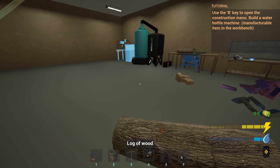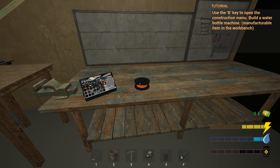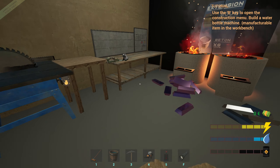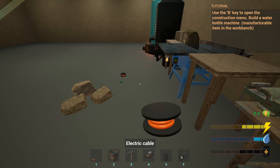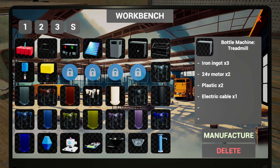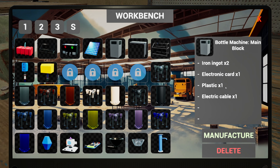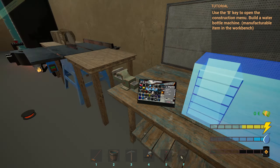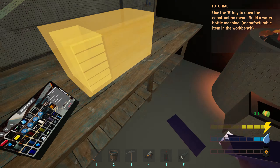Might as well have some more plastic. More copper - let's make another one. We've got the copper thing here, so we've got two coppers, one circuit board. That was electric cable wasn't it? Manufacture - and then we'll need one of them, one of them. Iron ingot and again, plastic. There we go.